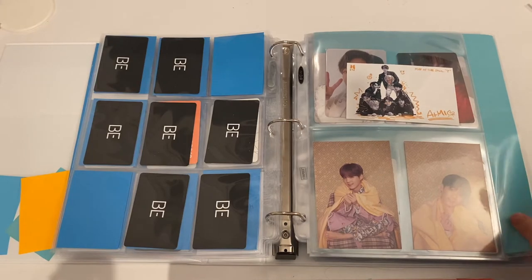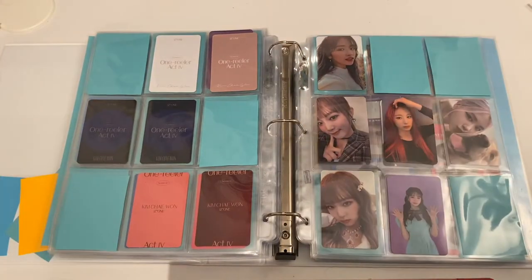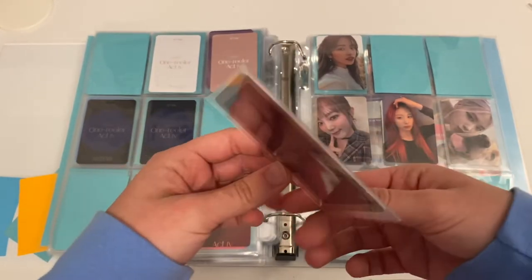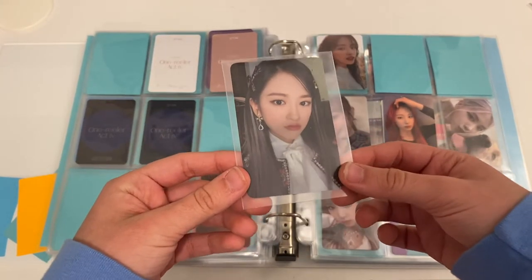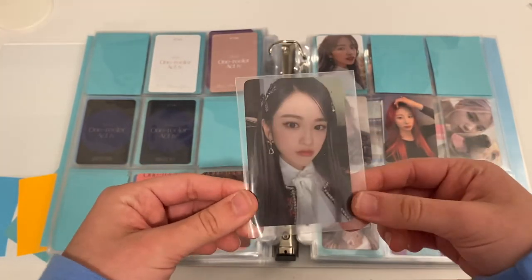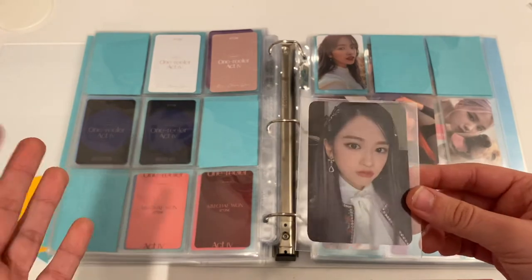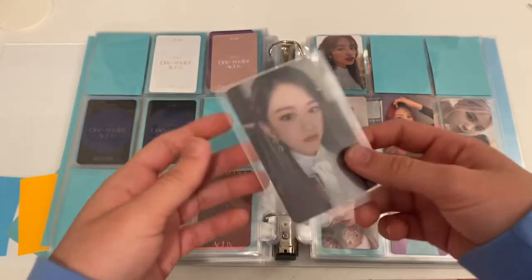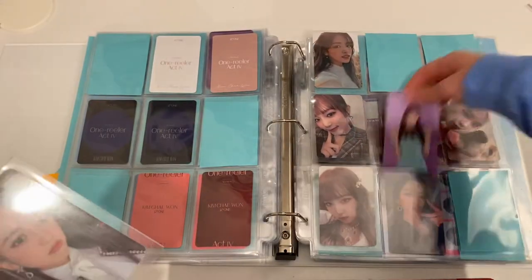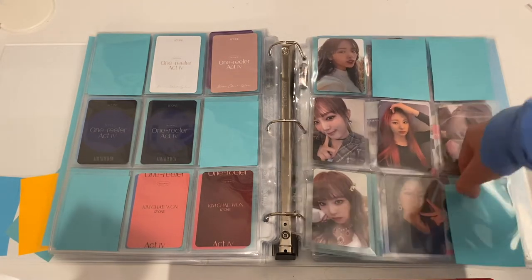Next we have IZ*ONE, so we can flip to the end. We only have this one Yujin card — it's actually a fan sign card. I didn't have her Season 3 card that looked like this, and someone was willing to trade for my Minju normal album card, so I was 100% down to trade. I haven't been able to find a trade for the normal album one and didn't really want to buy it, so yes — we have this Yujin. We can put her down here with the Season 3 cards.